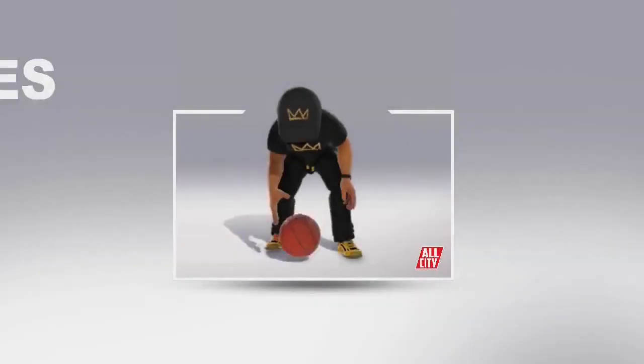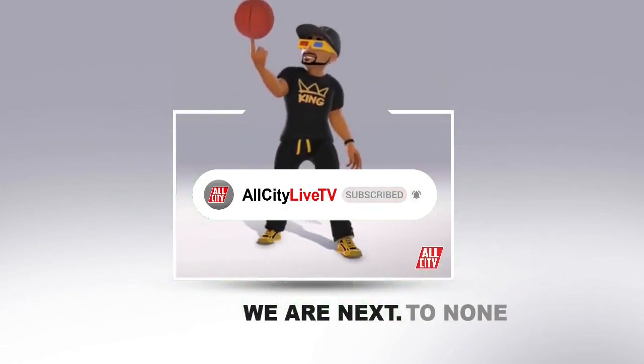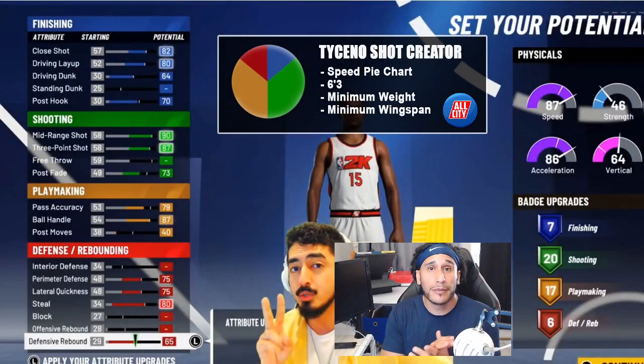Right off the bat, we know that the shot creator build's Achilles heel is the defense — it doesn't have good defense, it's considered an offensive player. You can see his badges: 7 finishing, 20 shooting, 17 playmaking, and 6 defensive badges, making it a 50-badge build. A lot of people will say there are 63-badge builds out there, but it never mattered to Ticino because he was still dominant in what he did. I want to focus on a particular playing style this year and see if I can change some things up from my 2K20 approach.